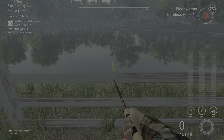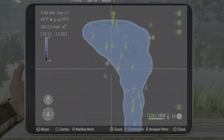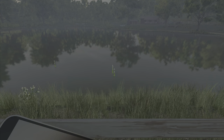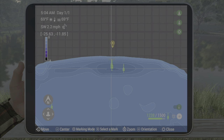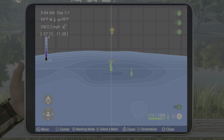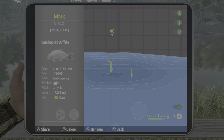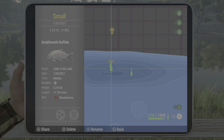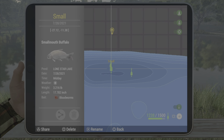You're just going to cast right here — I can show you the mark. If you want to place a mark on your map, you can pull it up like this and put a mark by hitting square. You can see I've caught on semolina balls, corn, and bloodworms — they all work pretty well here.